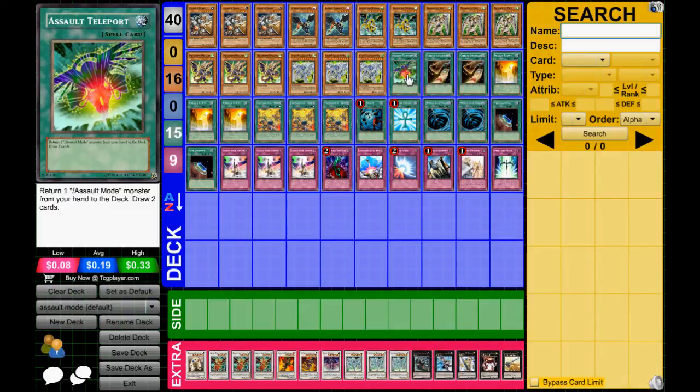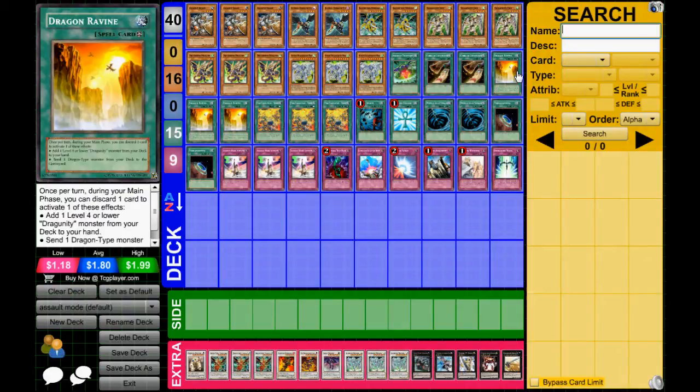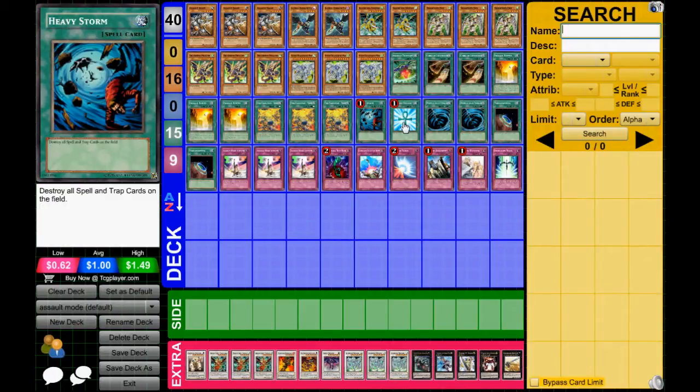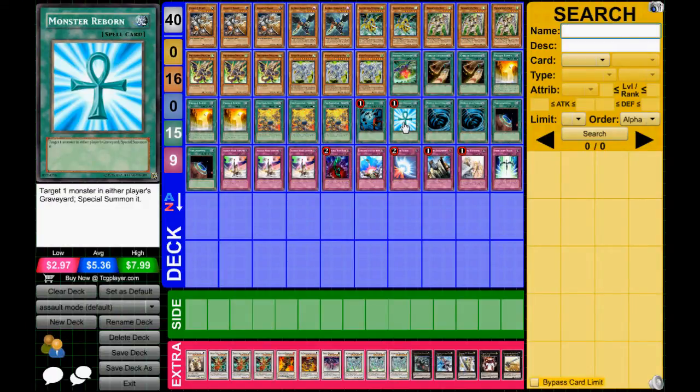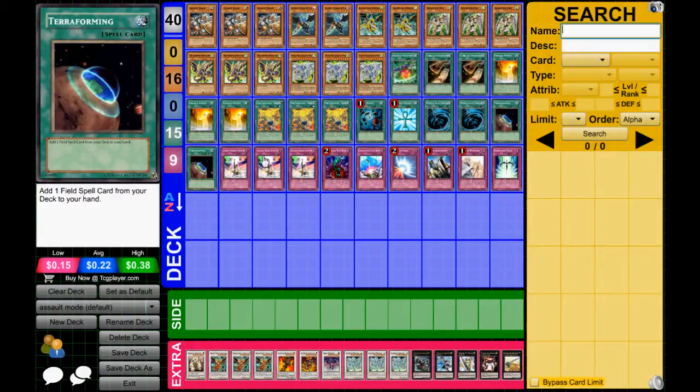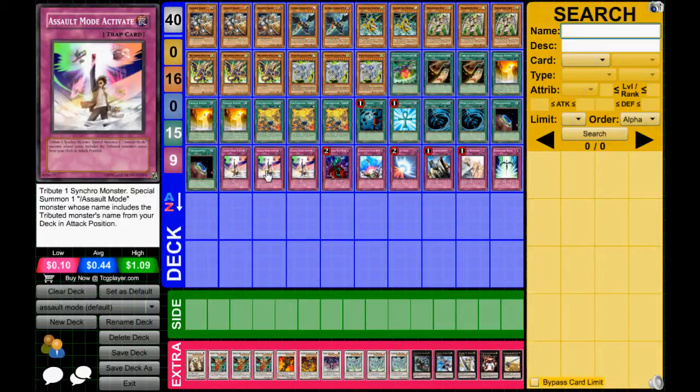And then we got one Assault Teleport, two Cards of Continence, Triple Dragon Ravine, Triple Tanki, one Heavy Storm, one Monster Born. I don't run Dark Hole or Pot of Avarice because I don't really see why — you're always going to have a field presence, so I don't see the point in Dark Hole. Next we have two Mystical Space Typhoon, two Terraforming, and Triple Assault Mode Activate.